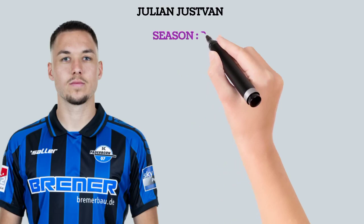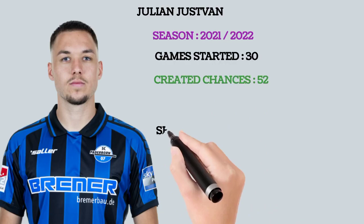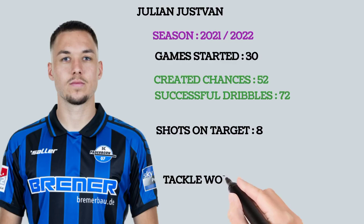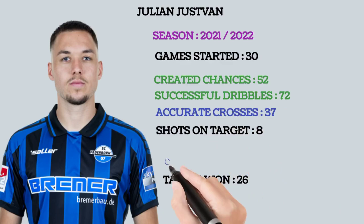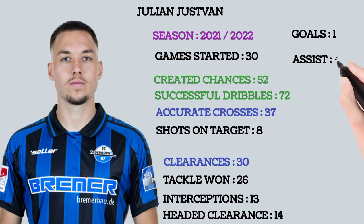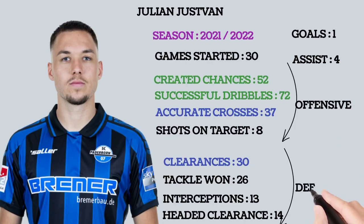In the 2021-2022 season, games started was good, very good in creating chances, shots on target was low, very good in successful dribbles at 72%. Tackles won wasn't impressive. He was good in accurate crosses, good in clearance, headed clearance, and interceptions. The goals he had for this season were one and the assists he made were four. These stats are divided into offensive and defensive sides — he is good on the offensive side.